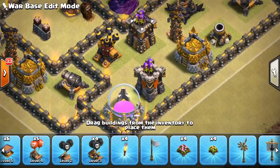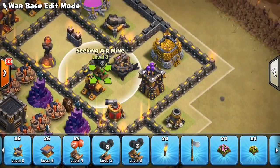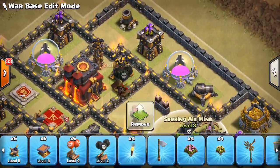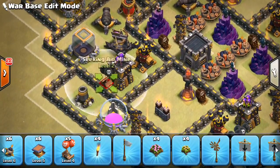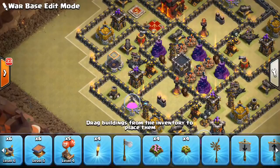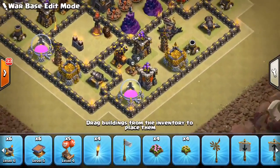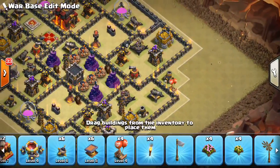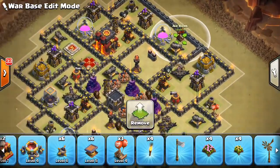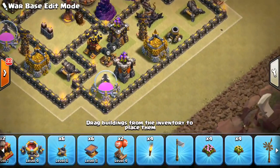Keep the skeleton traps on ground for sure — no point in having air skeletons. Keep them away from the heroes since the attacker will come from that direction with their kill squad. For the seeking air bombs, some people put them toward the outside to get baby dragons, but I personally like keeping them by my air defenses. When my base gets closer to max, I might put them outside and get a little bolder — but that's a decision you can make for yourself.